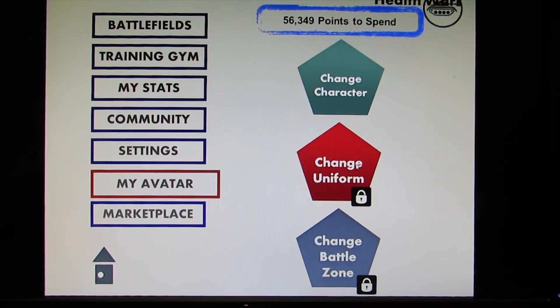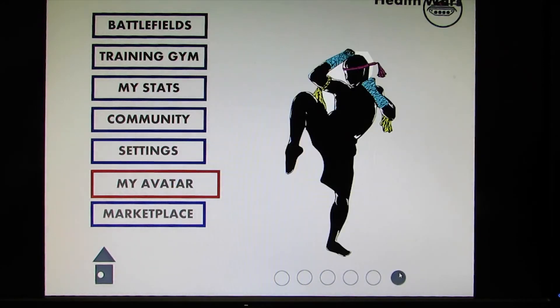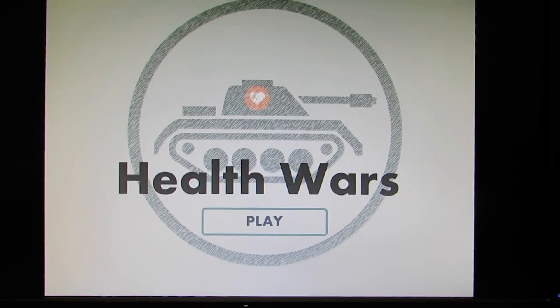Here you can customize your experience. The points you get will let you change your uniform, how your app looks, the different battle zones, and different characters and avatars — like a runner — fun gimmicks synonymous with challenges and competition. The Marketplace is what the stars will be used for. You'll be able to earn different coupons for different vendors, all part of making this more sustainable. And that is Health Wars.